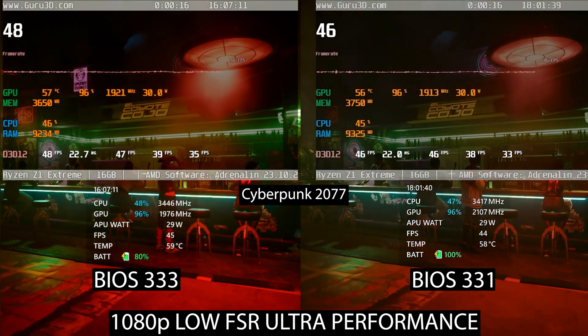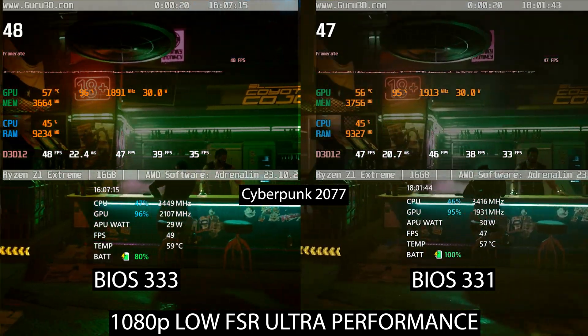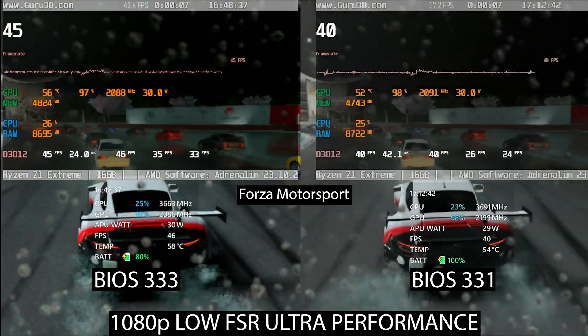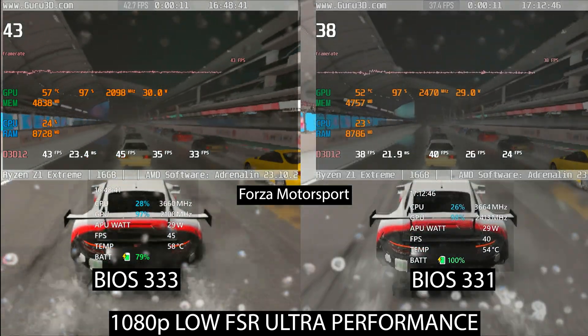As you have seen, in Cyberpunk there is about 2 to 3 FPS increase in average and lows. But in Forza Motorsport, it's even more huge — I got over 6 average FPS with better lows as well.